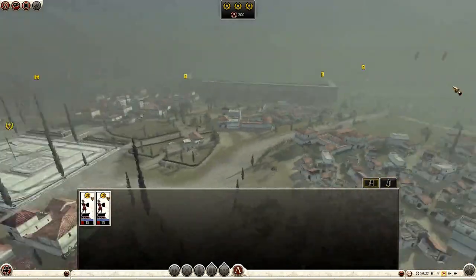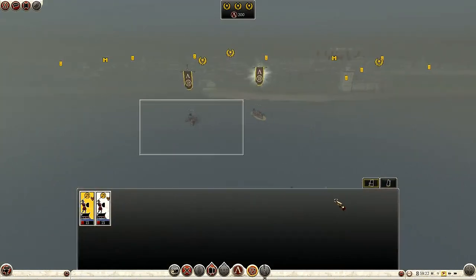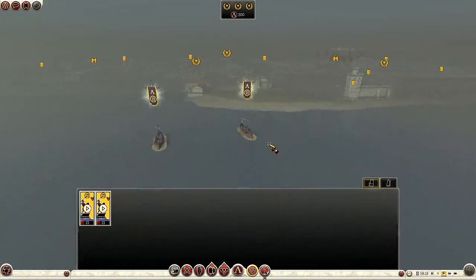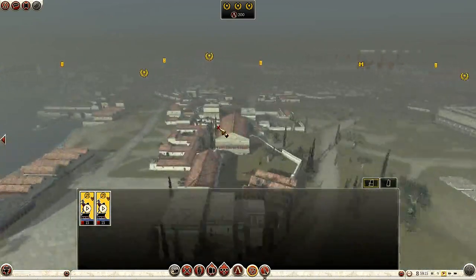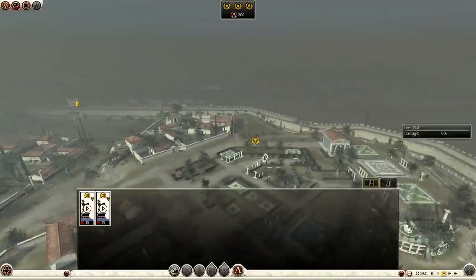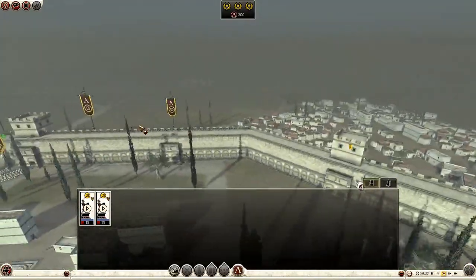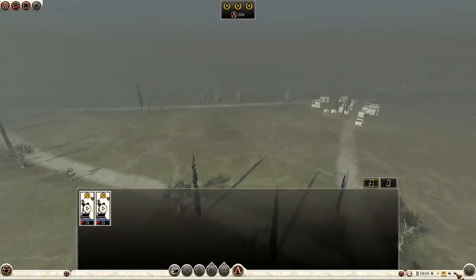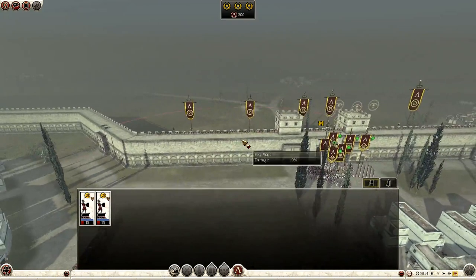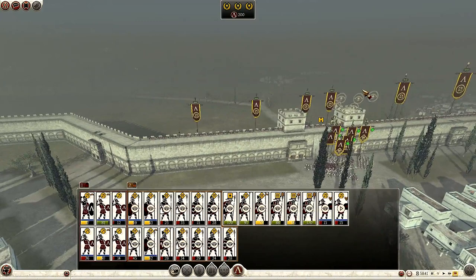We do have ships - I almost forgot about them. The AI don't believe has any ships. So I'm just going to disembark them and march them up to the wall as quickly as possible. I'm going to speed this up because this is kind of boring at the moment. Just hold a defensive position and see what the AI does, and hopefully we can push them back.